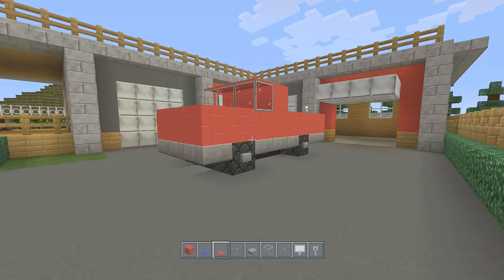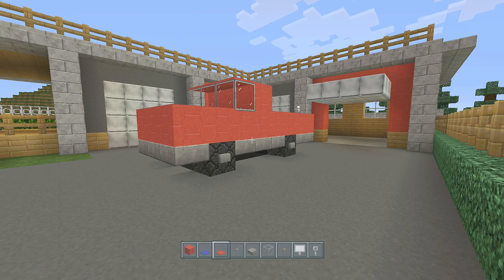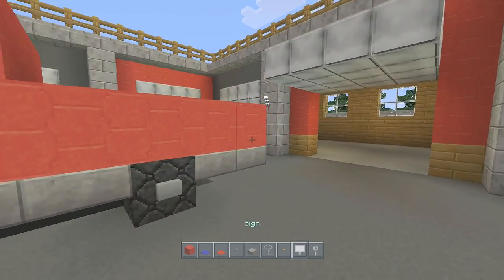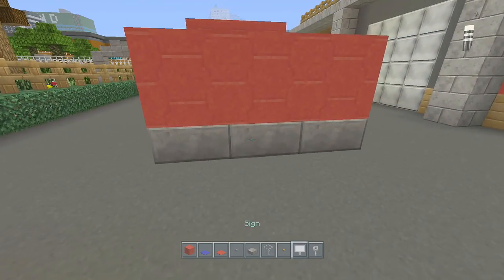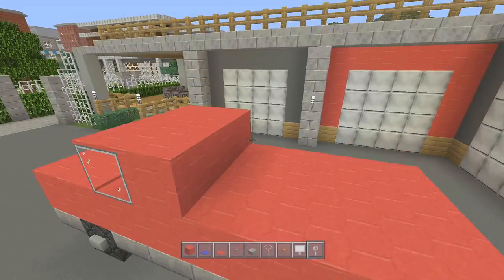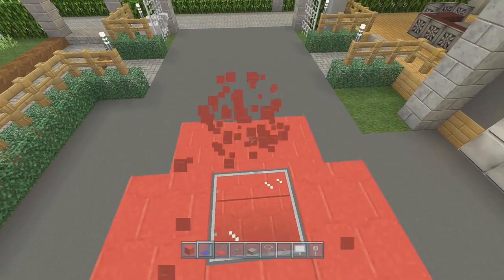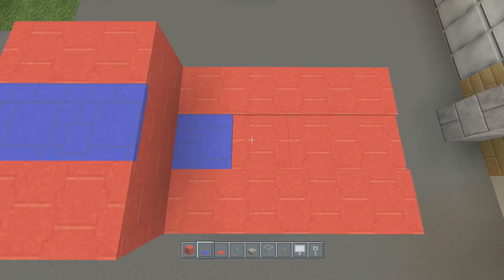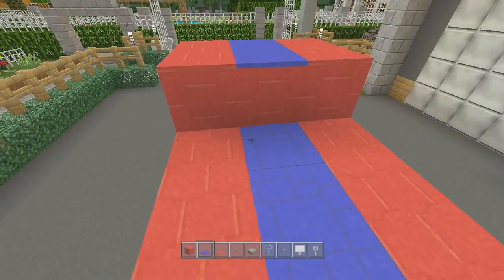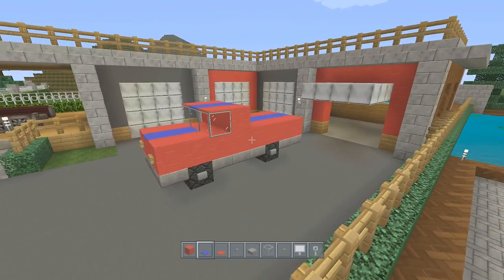Okay, so that's our truck just about finished. Now we can add in some details to it. I'm going to add wooden buttons there for lights. At the back, we can put on our registration plate. And I'm also going to add in these tripwire hooks. Then the final thing we can do is replace the middle carpet with a different colour just to add in a stripe. You can also decide whether you want to replace that one there with blue as well, but I'm just going to leave it like that. And that is our pickup truck finished.